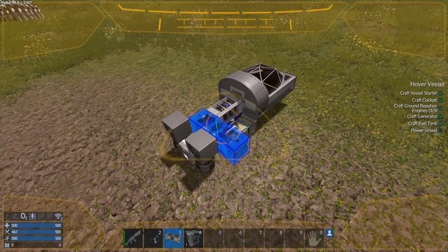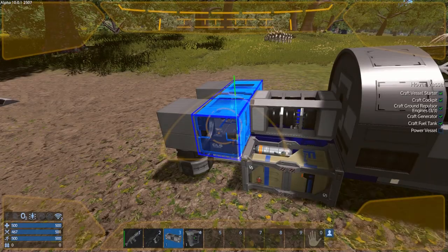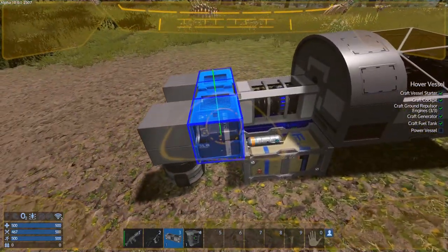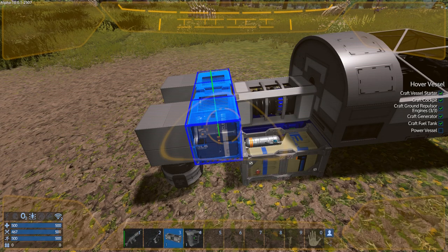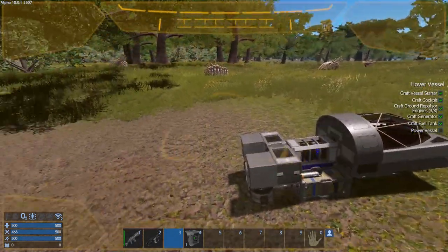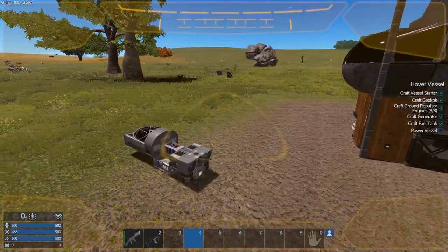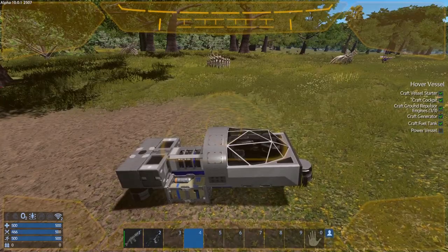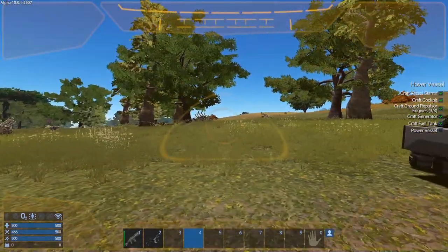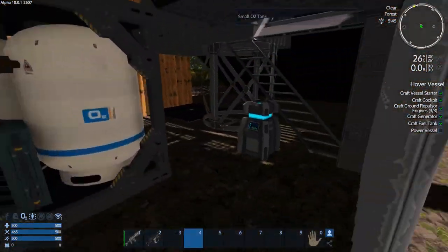Spin it and put it right here — yeah, that's fine. I'll eventually wrap this thing in a small shell of cargo boxes so that's fine. For turning, we'll put in one RCS. Right now we have a functional little vehicle we could buzz around in, but it has no protection and exposed components. It does have a constructor though, so what I'd rather do now is grab our fuel.